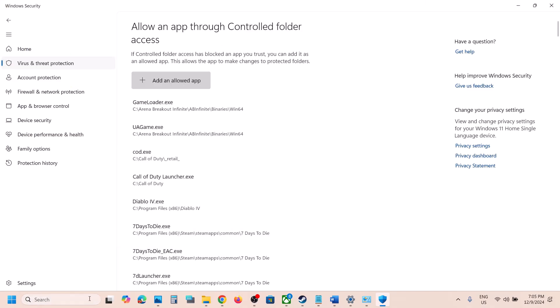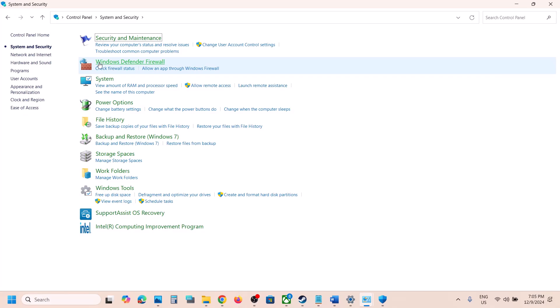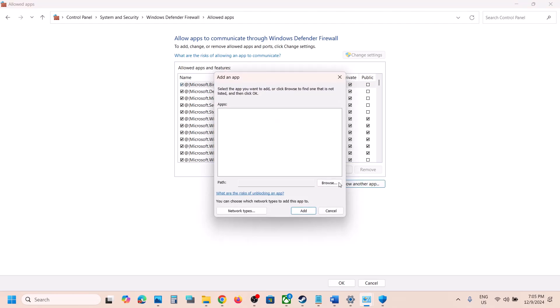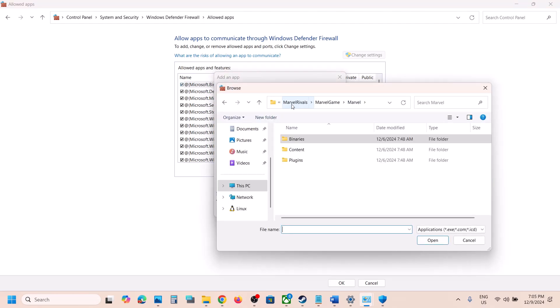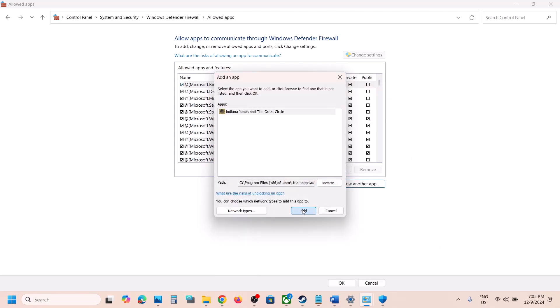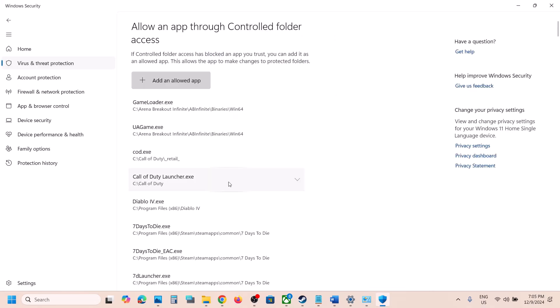Also, type 'control panel' in the Windows search box, go to System and Security, then Windows Defender Firewall. Click Allow an App or Feature Through Windows Defender Firewall, click Change Settings, then Allow Another App. Click Browse, go to the game installation folder, open the game folder, select the game exe, click Open, then click Add. Once the game is added, launch the game.